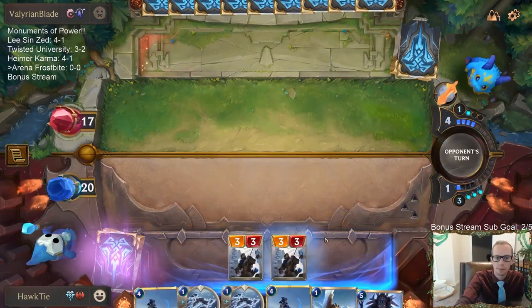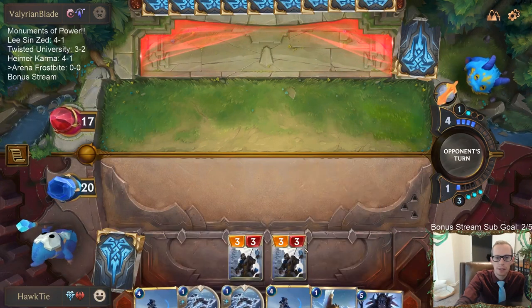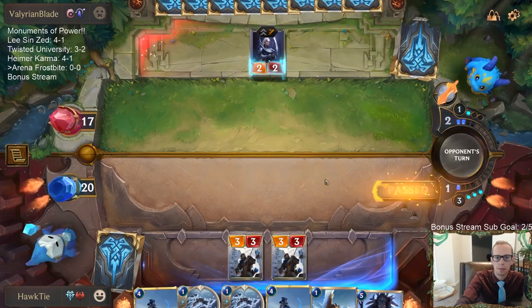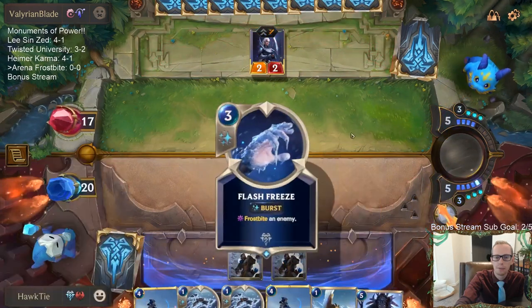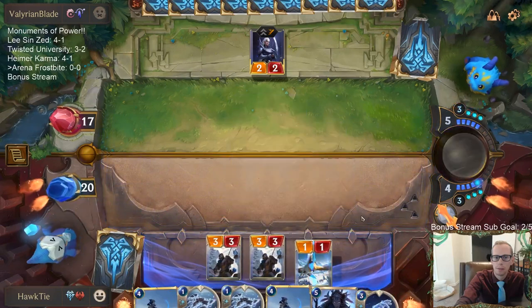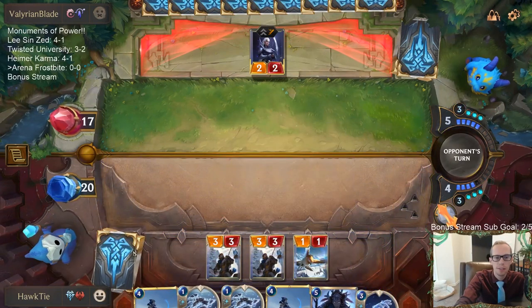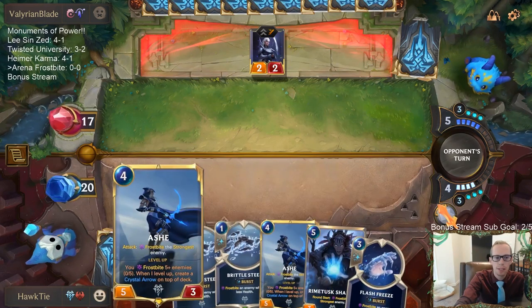The trap is set — we're going to have two 6/6 Yetis because our next two units are going to be Yetis. They went Pill Cascade — darn, I wasted that. But the next two draw steps are both going to be 6/6 Yetis.